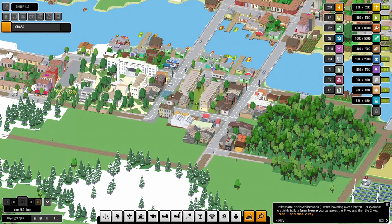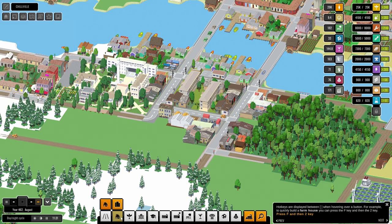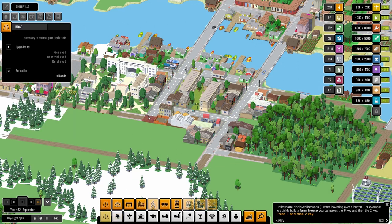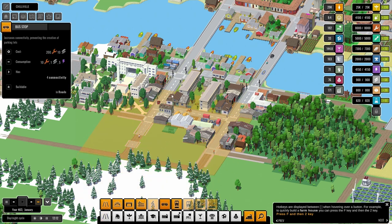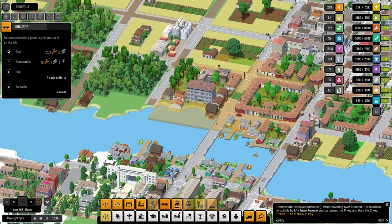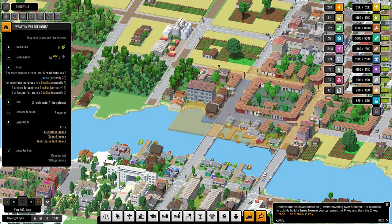That's a dodgy part of town. What's this, a self-managed bookstore? Go ahead and slap a little one of these there. I haven't put in a bus stop for a while — we could put a bus stop here for a bit more connectivity, and another one there. What do these need to upgrade?